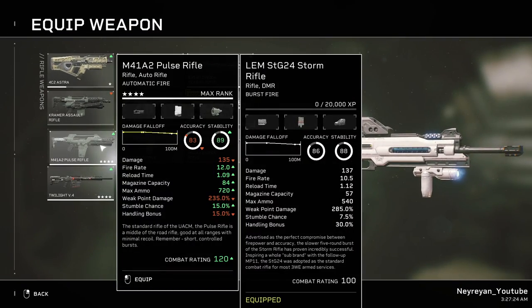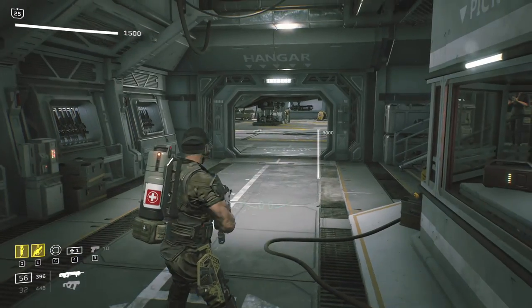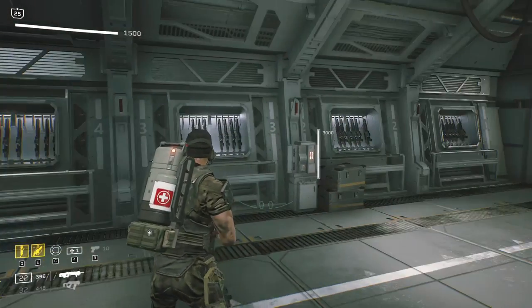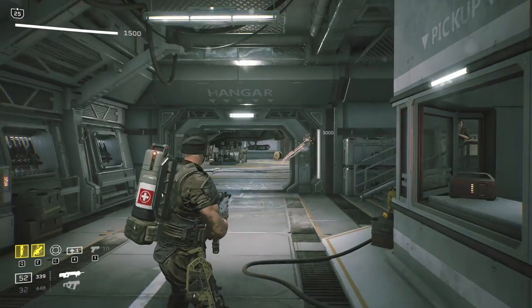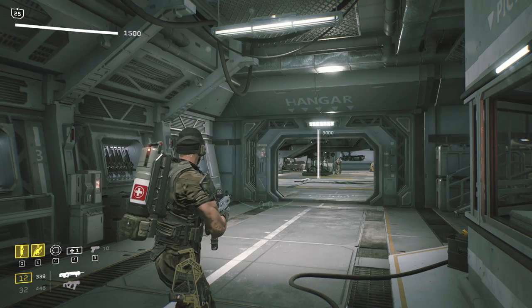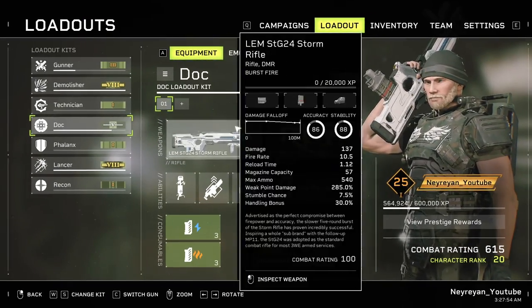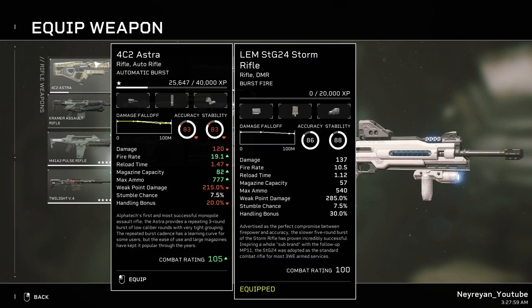Let's also compare it to the Pulse Rifle — again depending on your attachments, class, and builds, it can vary a lot. I don't really like this one because you can have some problems. If you point-shoot without aiming, it's still decent at short and medium range, but not great at long range. It's a solid rifle overall, and medics and non-DPS classes will probably like it. But it falls under the bad category because of how good the other weapons are in the DLC.